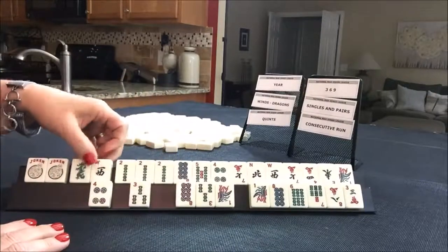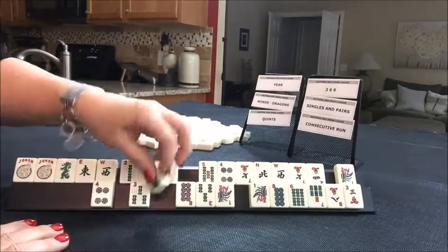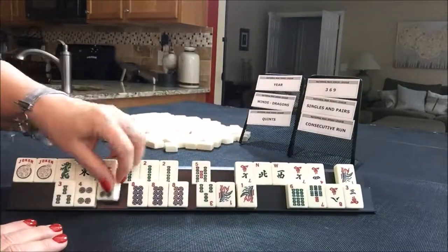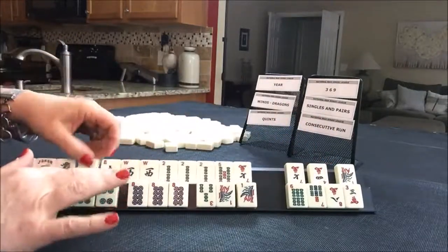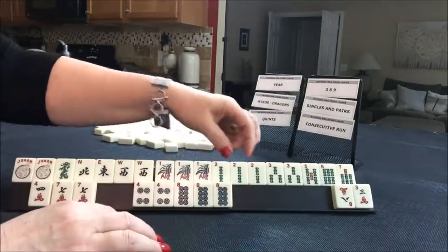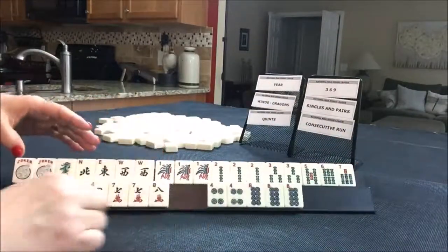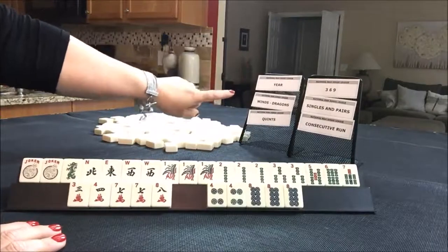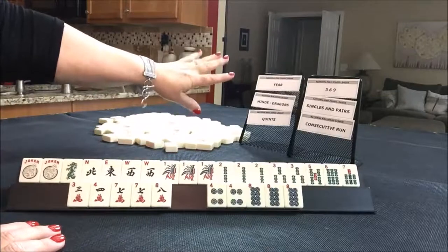Let's see how many dragons we have. There's an east. There's another pung. Oh, there's a west and a north. Looking at Winds and Dragons — we do have N, E, W — but I don't think that's enough for a whole category there.